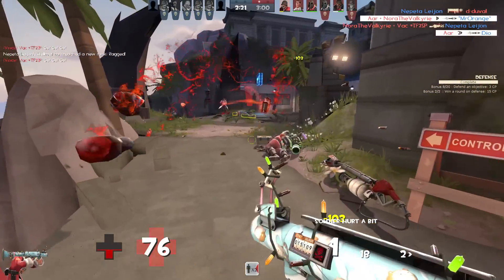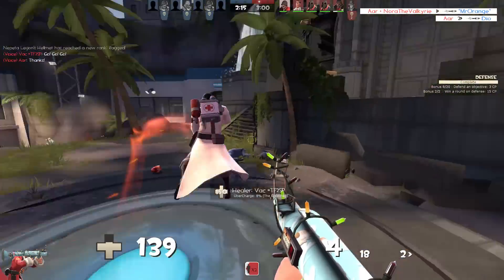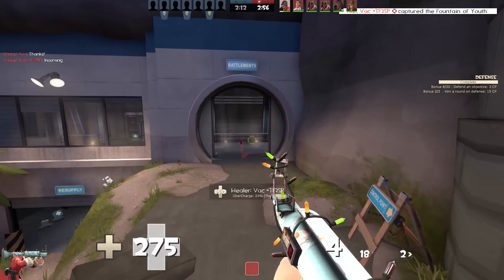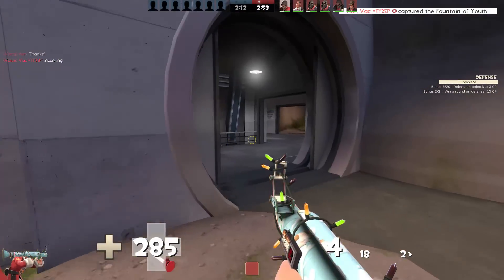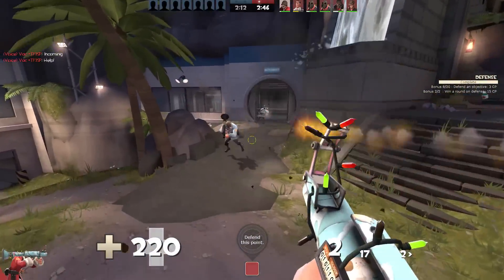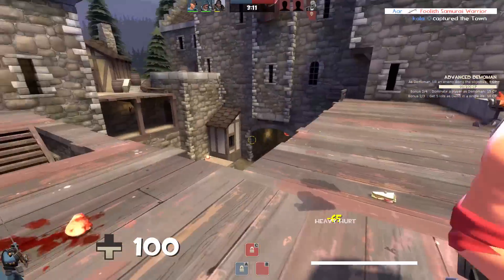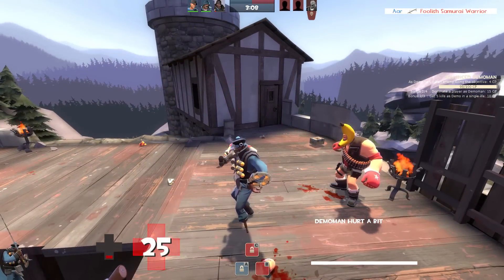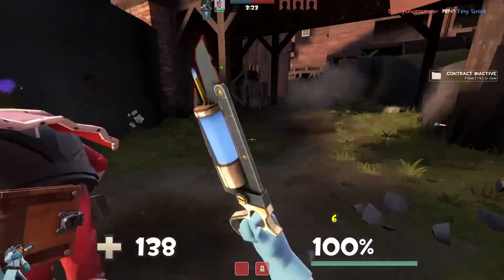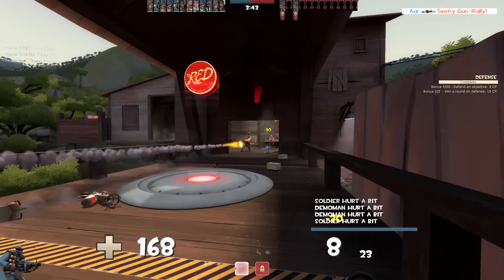These next ones I've seen quite a lot recently in 'How to Fix Pyro's Invisible Flames' videos, but nobody seems to know what they do specifically. These commands are ForceVendorID and ForceDeviceID — they trick the game into thinking you have a different graphics card than you currently do. The ones floating around the most, ForceVendorID 0x10DE and ForceDeviceID 0x1180, tell the game that you're running an NVIDIA GeForce GTX 680. You can change which device you're spoofing by finding vendor and device IDs online or in Device Manager. These launch options are useful especially now, as it tricks the game into enabling features that it thinks older and lower end cards won't support. If any of these launch options looked appealing to you, go ahead and use them.